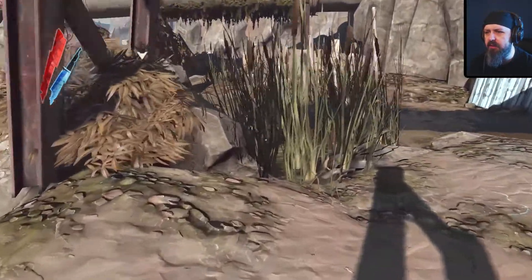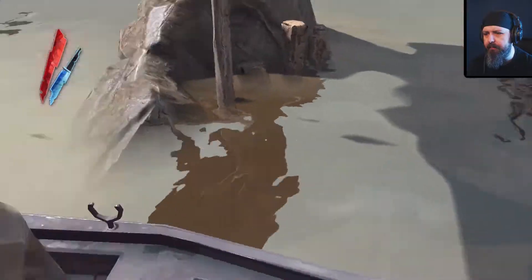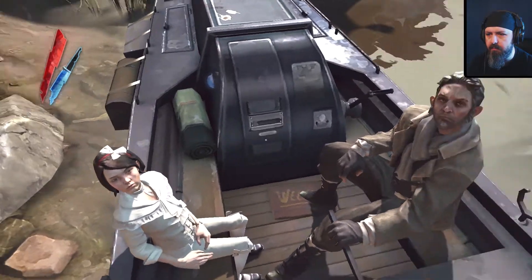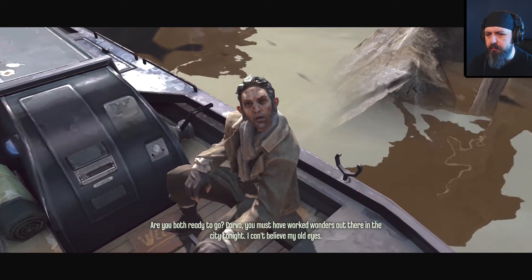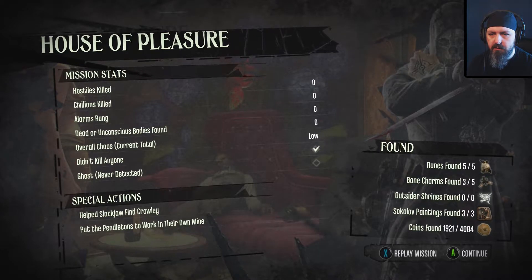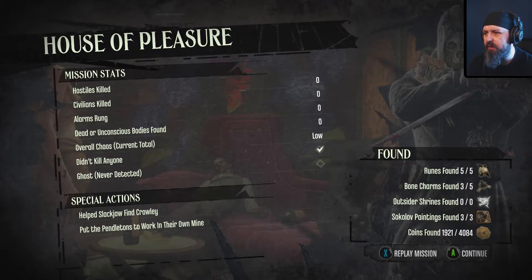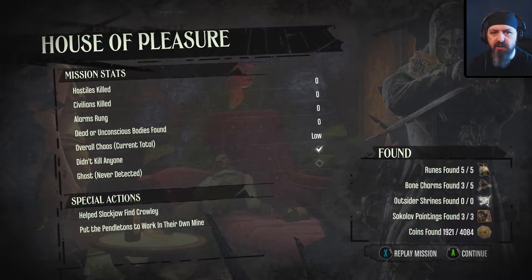Emily! Samuel! How you doing guys? Time to get the hell out of here. Alright doll, I met your friend Samuel - he's going to show me how to steer this boat. Good stuff. Samuel, are you both ready to go? Corvo, you must have worked wonders out there in the city tonight - I can't believe my old eyes. Let's go, let's get the hell off this place. Ok, I got detected so I didn't get ghost, but everything else looks pretty damn decent to me. No alarms, no one dead. Yeah, you'll never see that ever again - trust me.